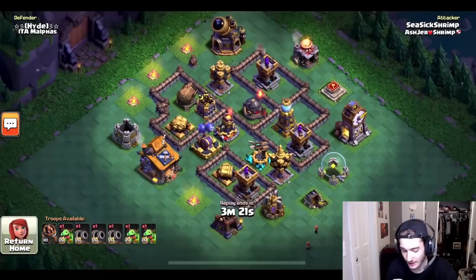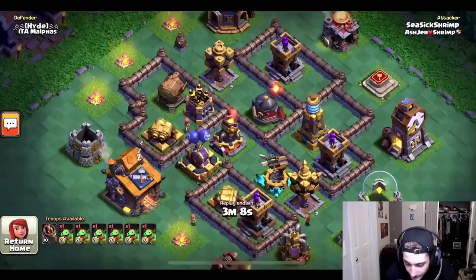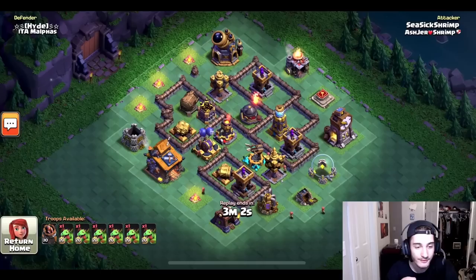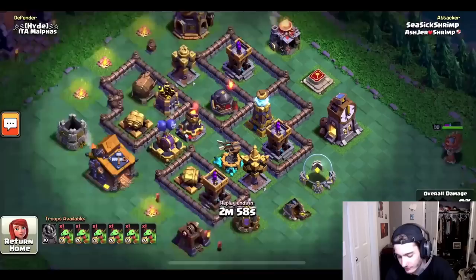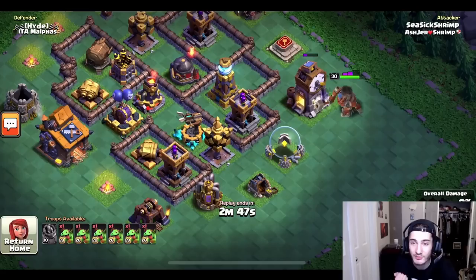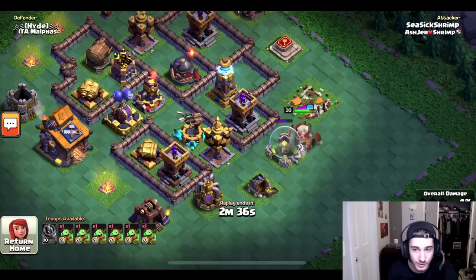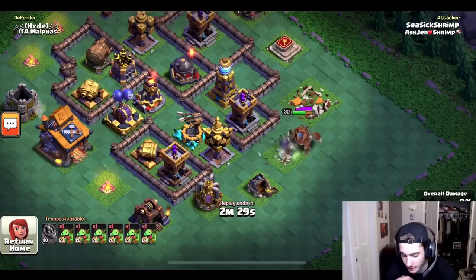He's up against Hyde, the number two player in the world, going against a really popular meta base built by Mako himself, and he's taking all baby dragons against it. It's kind of anti-air with four big air defenses not super close together, making it hard to get the value you need. He's taking in the battle machine — he's going to go for the expo. He only has a level 17 battle copter so he can't do a lot with it, which is why he's typically taking the battle machine in first stages to get more value than the level 17 copter would.